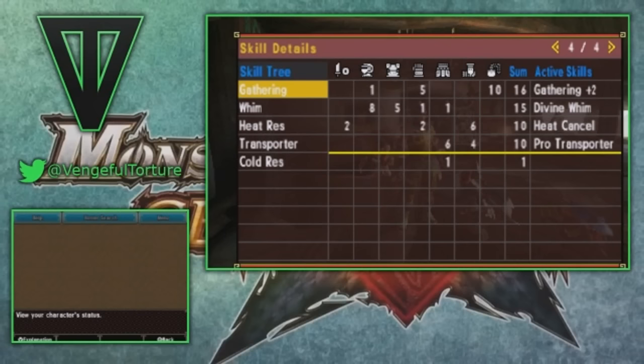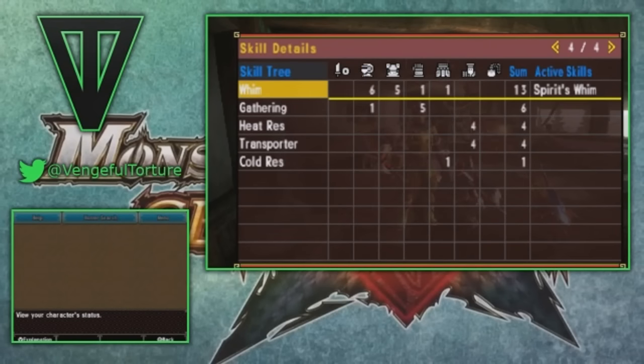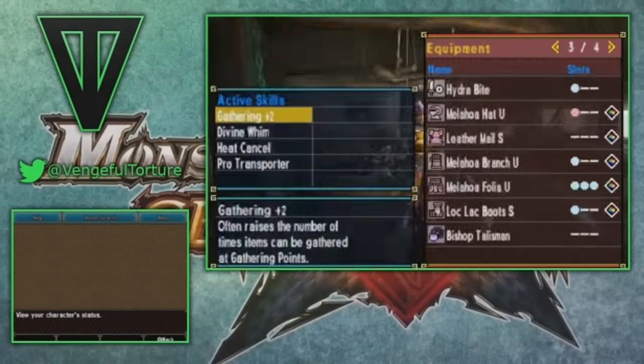Natively, we have six sockets with a one-socket weapon and you just get spirit's whim. However, with our plus ten gathering talisman, that brings us up to 16 gathering. All you need is one plus two whim gem and then just a bunch of gems to max out the transporter and heat resistance and you're good to go. I hope you guys can utilize this set for all those village quests that are sort of a pain, as well as the online hub ones that require a lot of gathering and transporting — if you don't want to play as a cat, which I didn't, because personally I like varying my speed a little bit and that's very easy to do with the pro transporter and not as easy when playing as a cat.